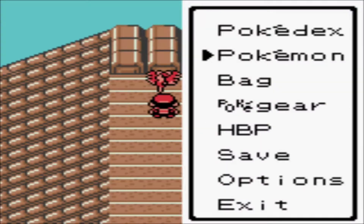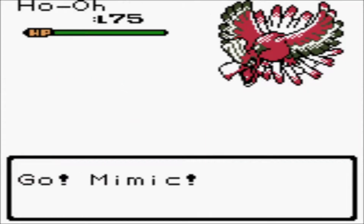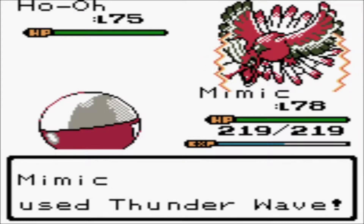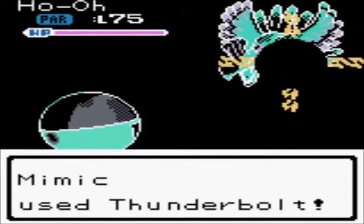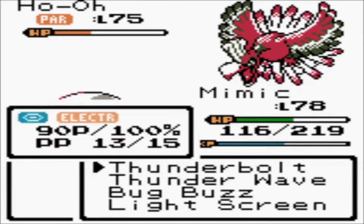Ho-Oh is a very special Pokémon to me because for a long time it was my favorite legendary ever, and I still really love its design, its ability, and the lore behind it. There's honestly not a thing I don't like about Ho-Oh - it's just always been super cool to me. It's got Pressure. Oh, I was hoping for Sunny Day or something, but I guess Ho-Oh having Drought would be a bit much. Do you guys know about Sacred Fire? We're gonna find out - and that's gonna be bad.